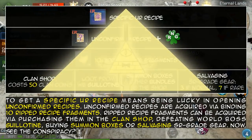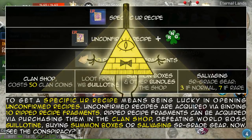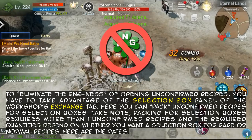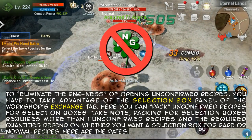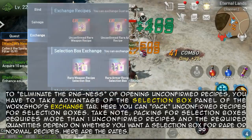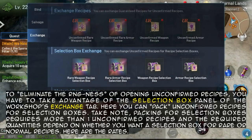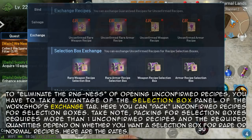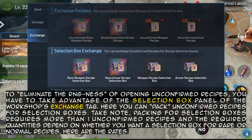Now, see the conspiracy! To eliminate the RNG loss of opening unconfirmed recipes, you have to take advantage of the selection box panel of the workshop's exchange tab. Here you can pack unconfirmed recipes for selection boxes.